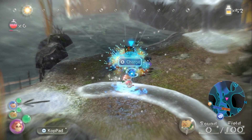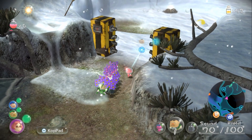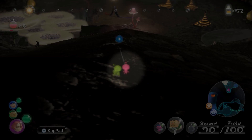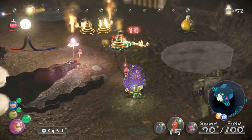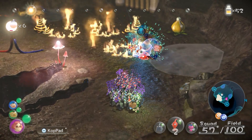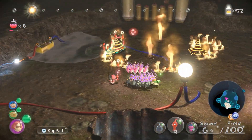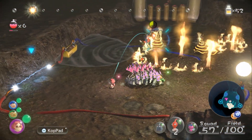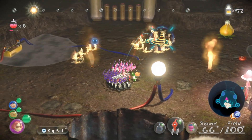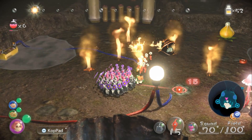We're going to be heading towards some Bulborbs today — this is our first time encountering them in Pikmin 3. The Bulborb works pretty much the same as in Pikmin 2 except it doesn't have the respawn mechanic anymore, which — oh thank god — that was such a terrible idea. I always hated the respawning enemies. But it's not going to be too terribly bad. The game actually supplies you with a lot of bomb rocks for this, so it's a pretty good idea to take advantage of them.